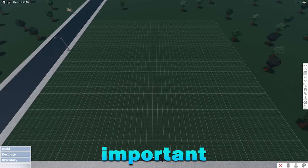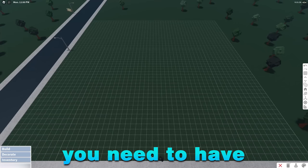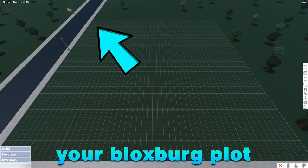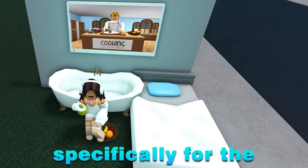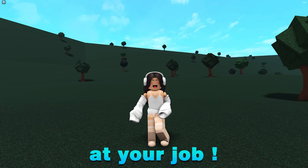It's extremely important that when you're working pizza delivery, in order to profit the most out of your time, you need to have a mood station. A mood station is a corner on your Bloxburg plot which you go to specifically for the task of raising your moods in-game. The higher your moods are, the more money you'll make at your job.